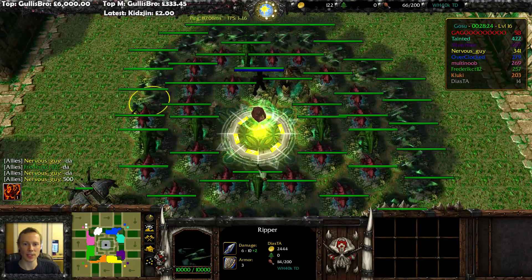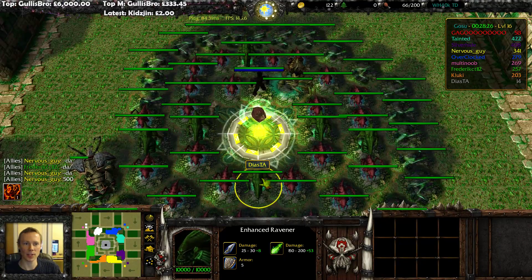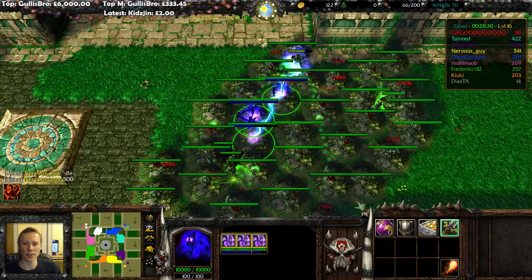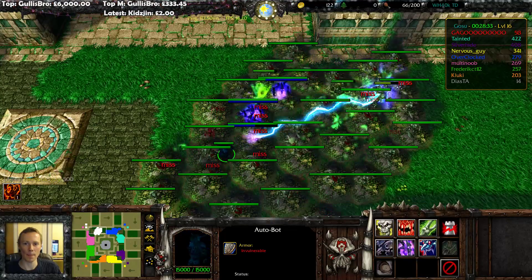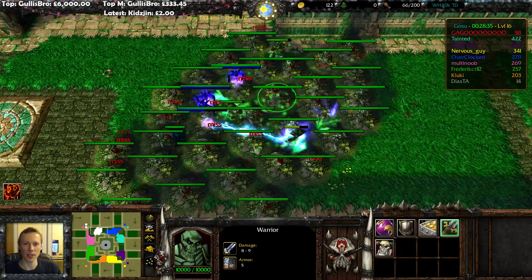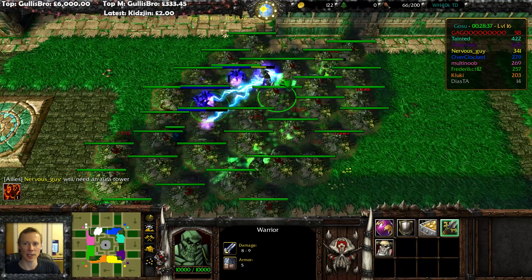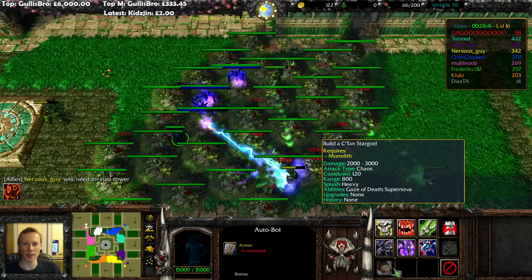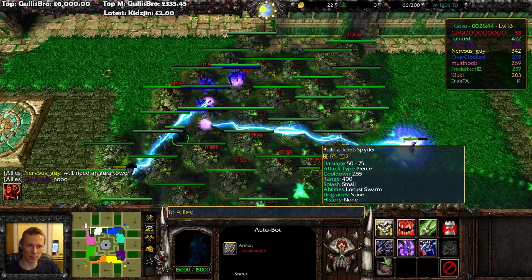I'm focusing on giving my gold to Diasta at this point. Because I think I've got enough to kill the majority of the levels. As long as it's enough to sort of clear and do its job, I'll just keep banking.